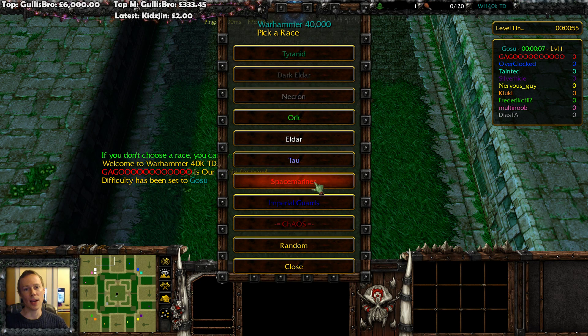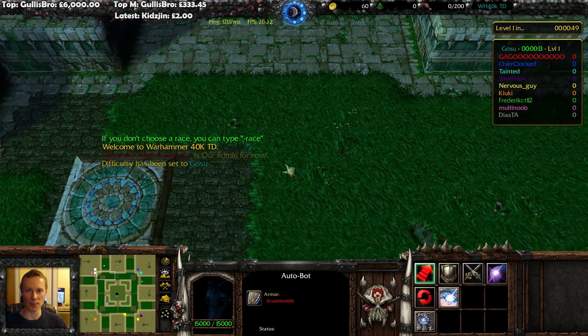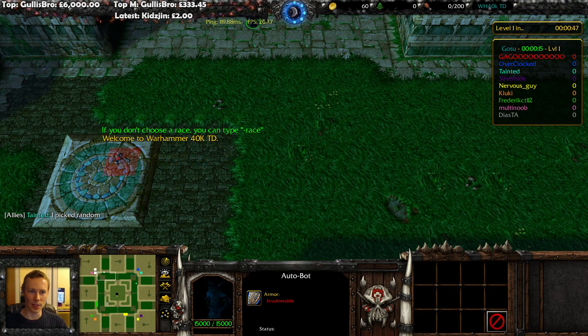Lots of different races to pick. I would suggest Space Marines for those less familiar with the map. Necron actually provides some useful buffs, but is a little bit more complicated to play. Flayed One is my boy.